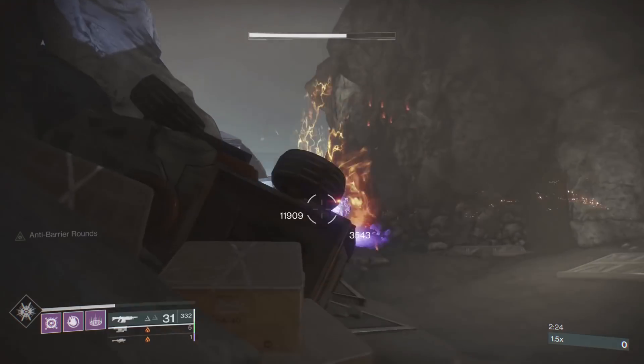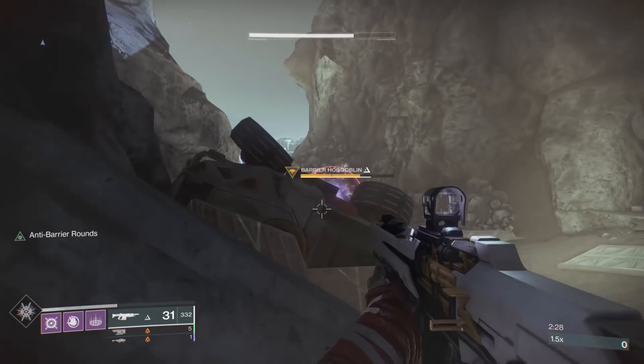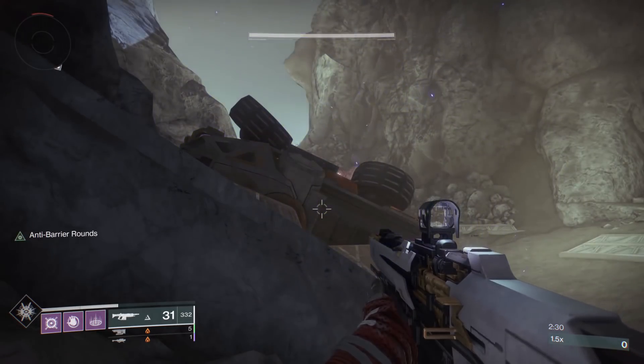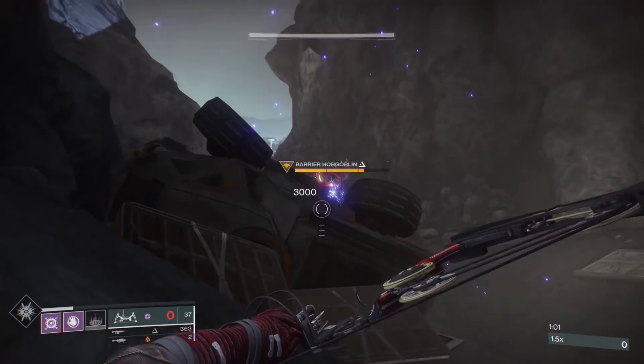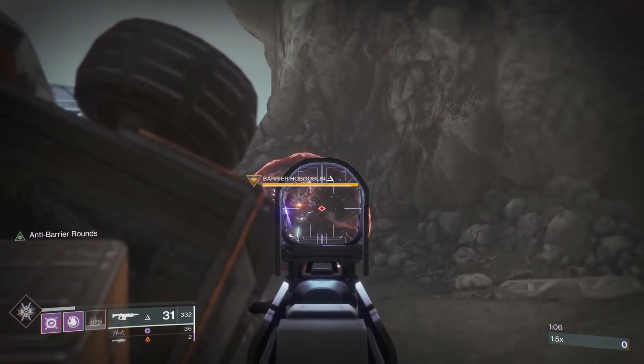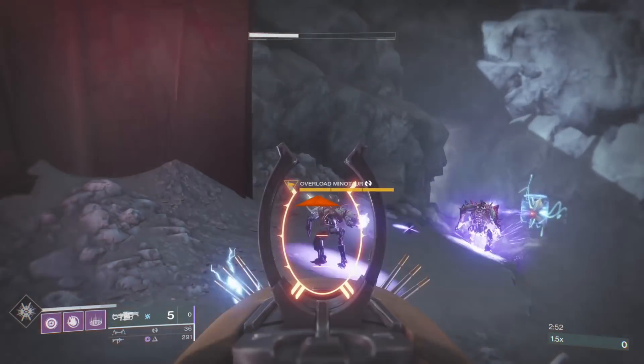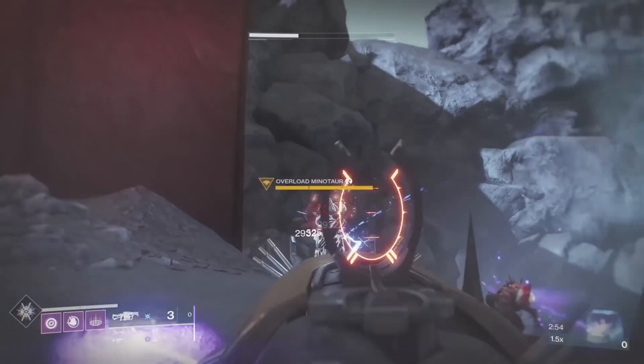Start off by firing the weapon and then immediately switch and activate a weapon with the desired artifact mod you want applied. So for anti-barrier, just switch to a weapon. For unstoppable, switch to a weapon and hold aim. And for overload, you will want the arrow mod — just pull and hold a full draw. This can allow you to easily use the perks with one or two shots and then hide behind cover if needed.